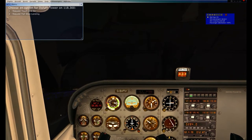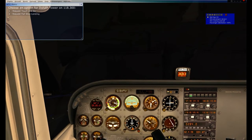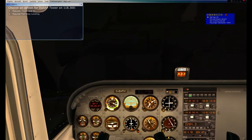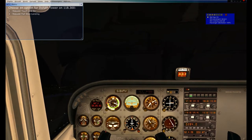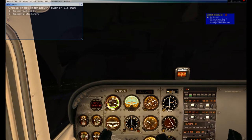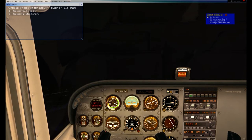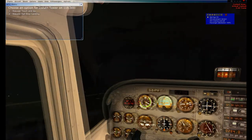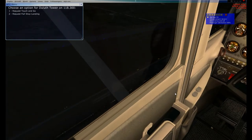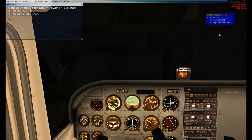Since we are getting established in a decent climb, flaps are coming up. I'm pushing over a little to the left - don't want to do that. Trying to center back out. Speeding up slightly, we want to try to get established at around 80 knots for our climb out.